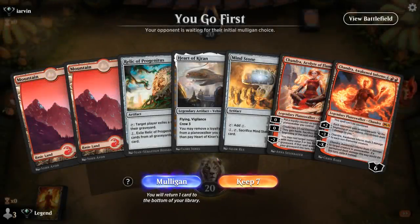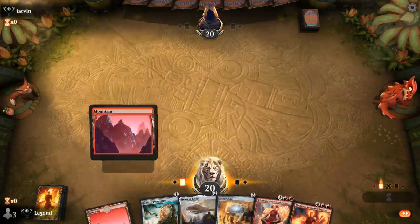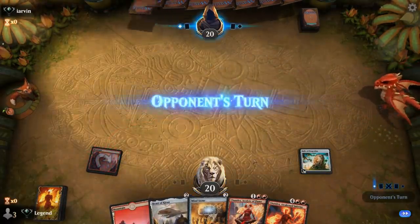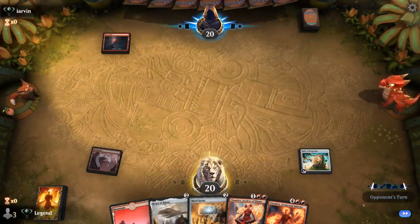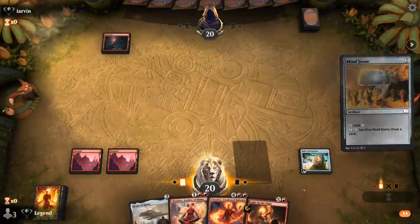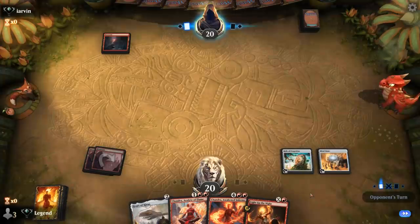Game 4 — we're on the play with a decent hand: Relic into maybe a Mind Stone onto Acolyte of Flame, which I can guarantee if I draw a land. Thinking it'll be Mind Stone for acceleration. Could crack Relic of Progenitus just to draw a card and hopefully hit my land drops. Opponent is revealing an Expressive Iteration — finding Temple of the Dragon Queen, so maybe more of a Dragons deck.